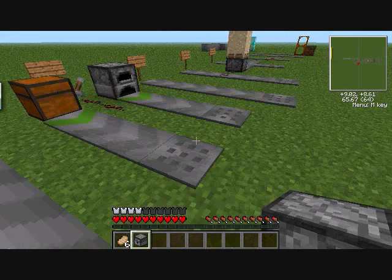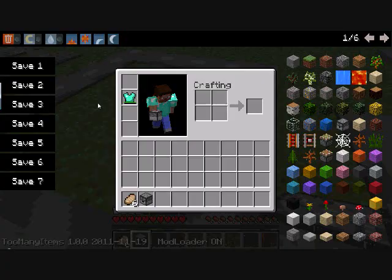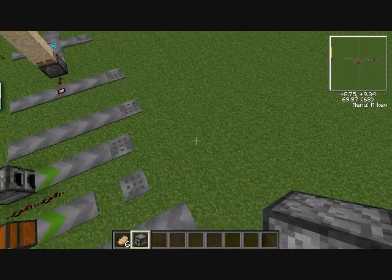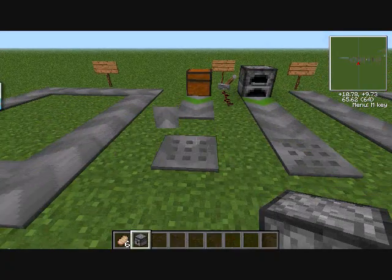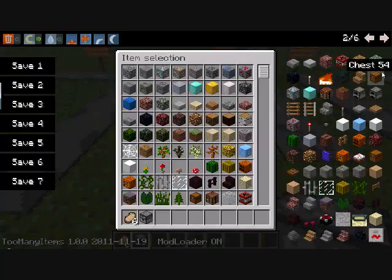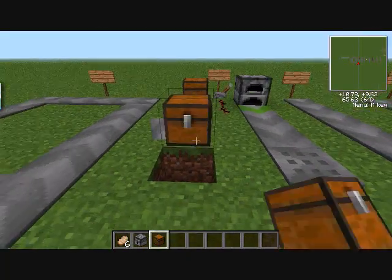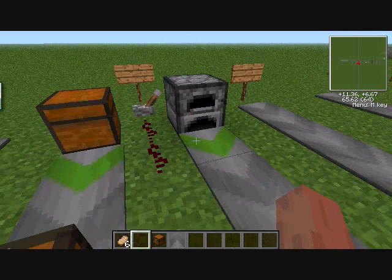Another thing - if you put a bunch of belts together it might go really fast. Also, you can put a chest at the end of the conveyor and items will go straight into it, transporting from one location to another.